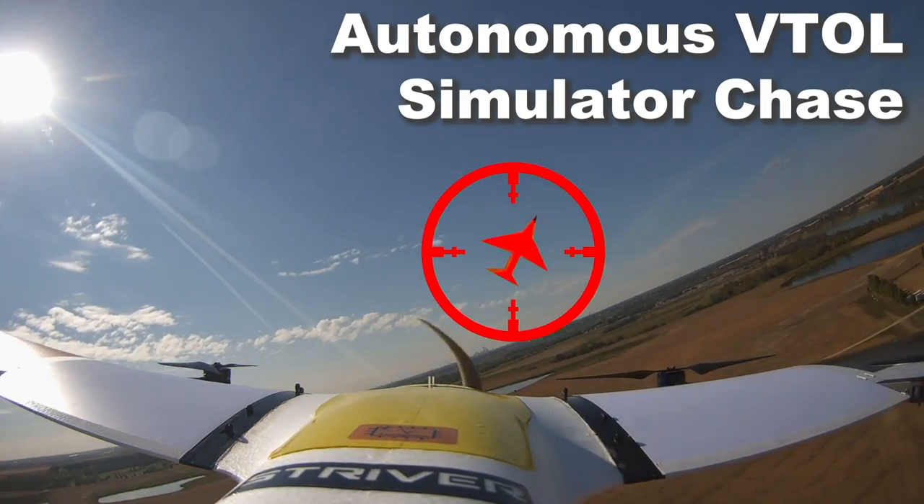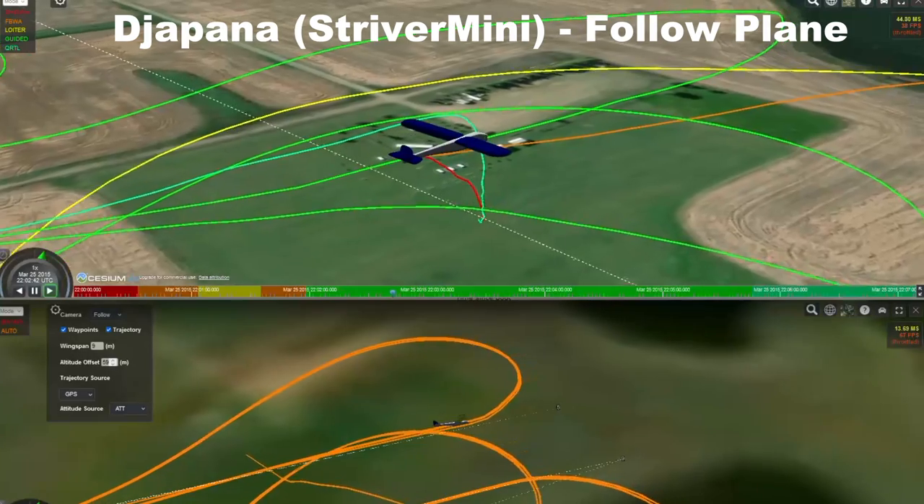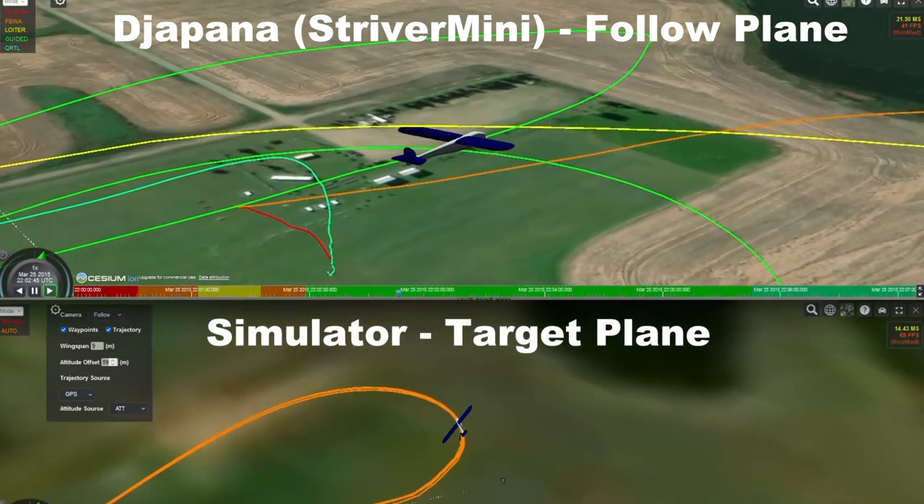I flew my autonomous chase-follow lure code on the Jarpiner. The Jarpiner executes a left turn following the simulated plane around.